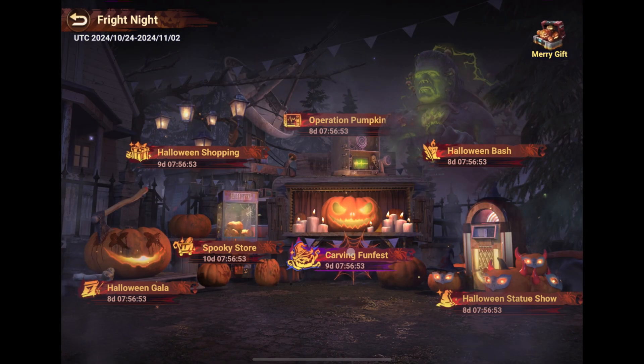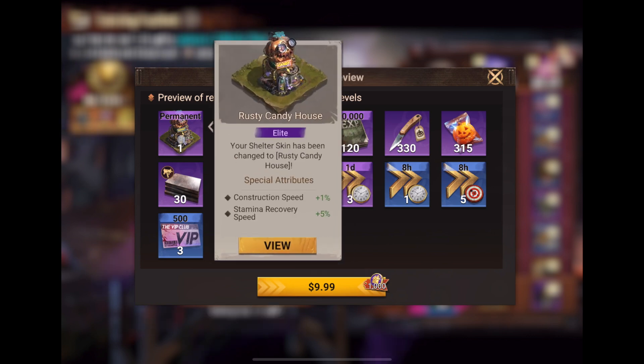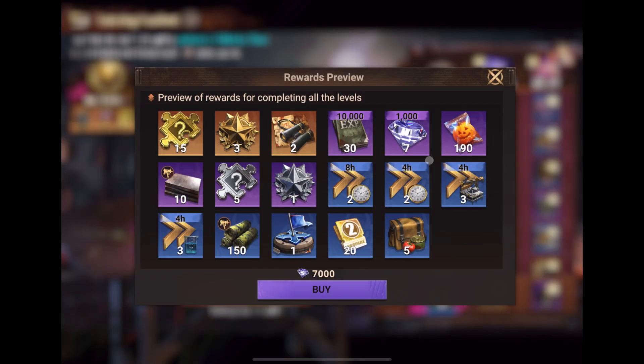Next is the carving funfest. Here you will see 2 skins. The first skin is generally okay, but the buff is not very significant — for new players it may be useful, but generally it won't provide much benefit, so I would not recommend it. The second one, however, I highly recommend. You should spend 7,000 gems here because you will get 7,000 gems worth of rewards back, making these rewards practically free.